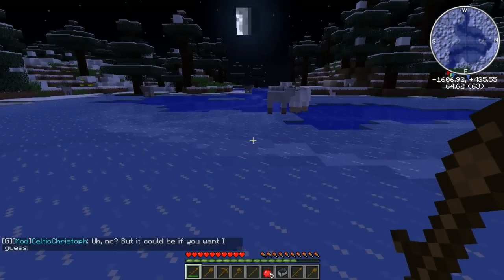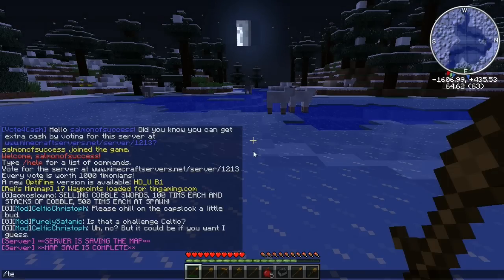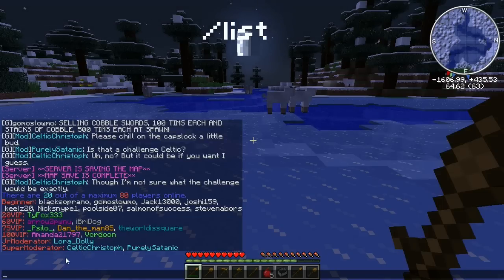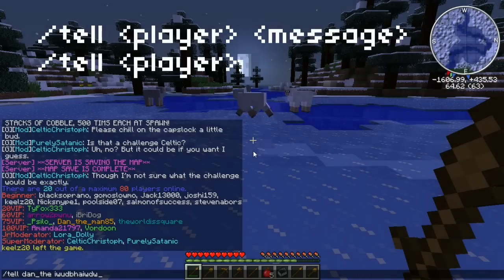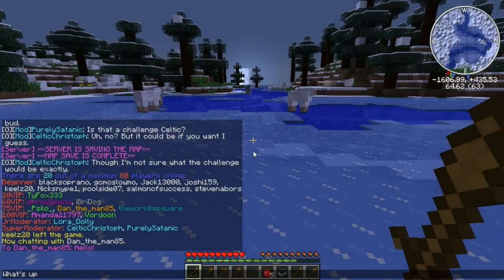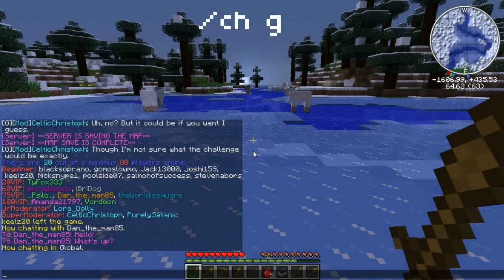A few miscellaneous commands. If you want to talk to someone and don't want anyone else to hear it, slash list is an important command — you can see how many people are on and who's on. Then do slash tell and then the player name — you don't actually need to type their whole name, just part of it will suffice. If you just press enter it'll say you're now chatting, and whatever you say from then on will always go to them. If you want to go out of chatting with someone, do slash chg, and then you'll be back in global chat where whatever you say goes to everyone.